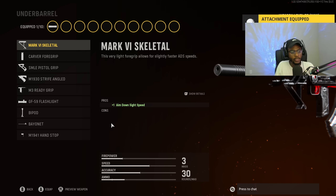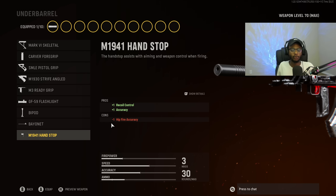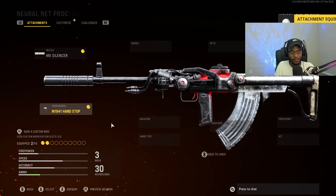For the underbarrel, we are going to put on the M1941 Handstop, so we have that recoil control as well as accuracy, making this weapon a point-and-shoot solution at longer ranges. No recoil control required with this weapon. It's going to be incredibly easy to use.